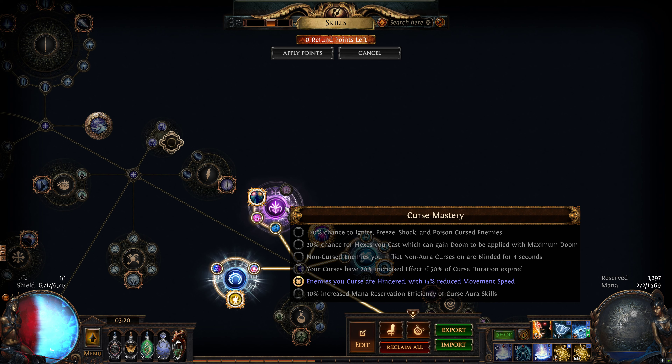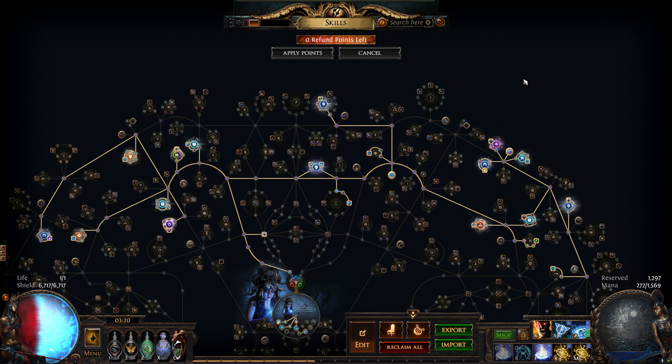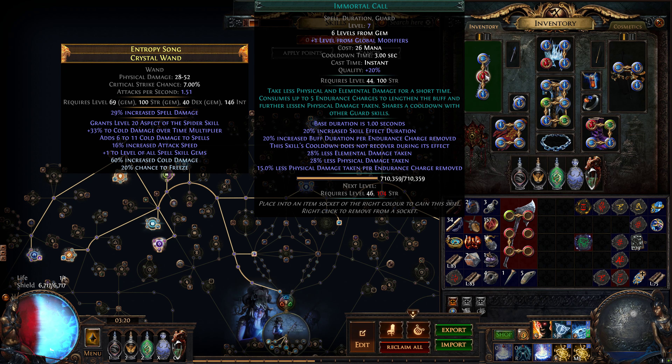In here, Curse Mastery — this is something I changed. I took enemies you curse are Hindered with 15% reduced movement speed. Other than that the build is the same. One thing is I gave up on Sigil of Power and picked Immortal Call, but I'm not sure if Immortal Call is the right choice. Maybe I should change it to Steel Skin, but for now I'll keep Immortal Call.